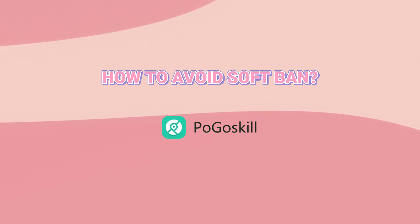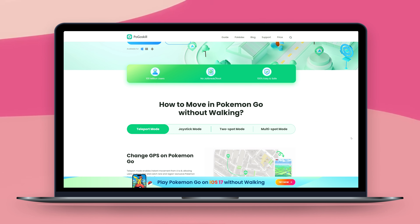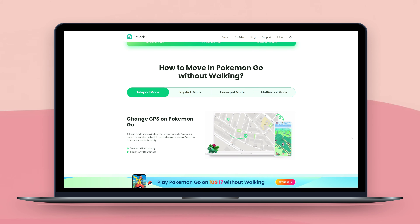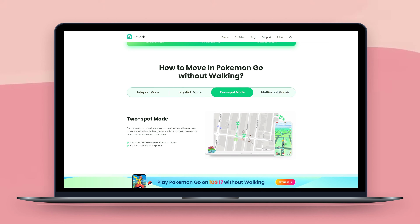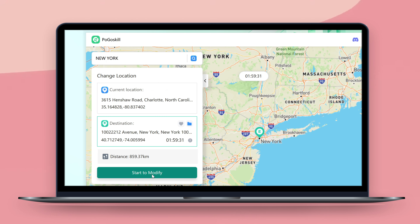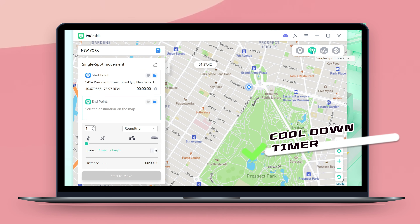If you want to do location spoofing safely, I recommend Pogo Skill, which is very reliable and can prevent you from receiving a soft ban. Pogo Skill is the safest GPS spoofer device created specifically for Pokémon GO. Not only does it enable automatic walking, but it also adds a joystick to Pokémon GO. The most important feature is the cooldown timer, which counts down to tell you when it's safe to spoof your location.